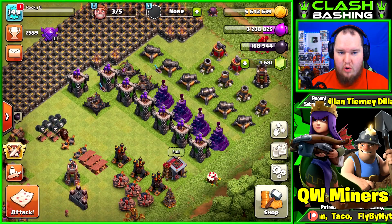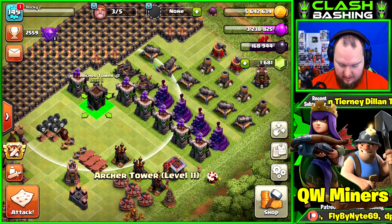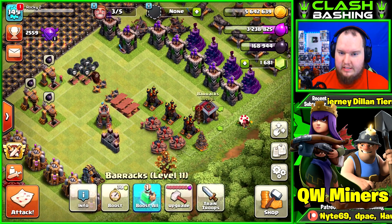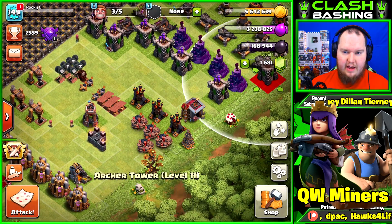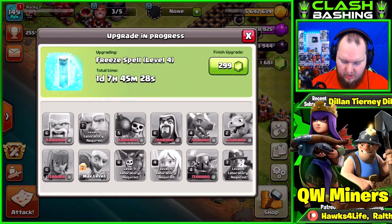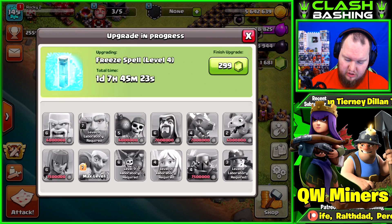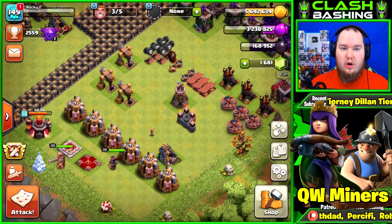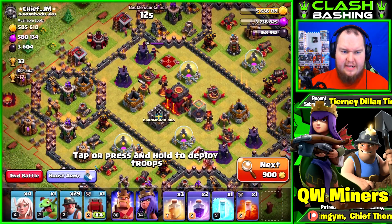That's going to be the battle plan for today - we're going to go out, hit some raids live, and see what we can do. I want to wait till we get a book of building to get that barracks up. We also have that hammer of fighting, so whenever this free spell is done I'll probably just wait until the next episode, and we'll be able to get something going in the lab instantly. We'll also have some more league medals soon.